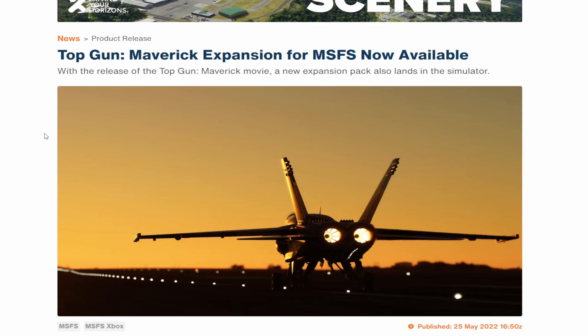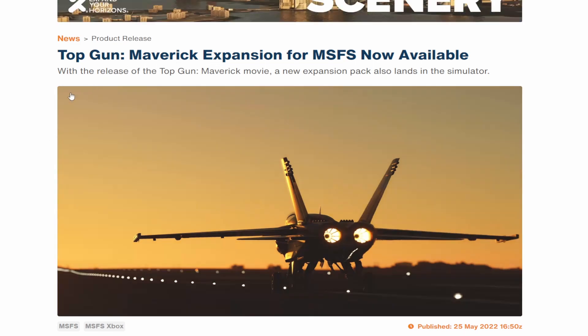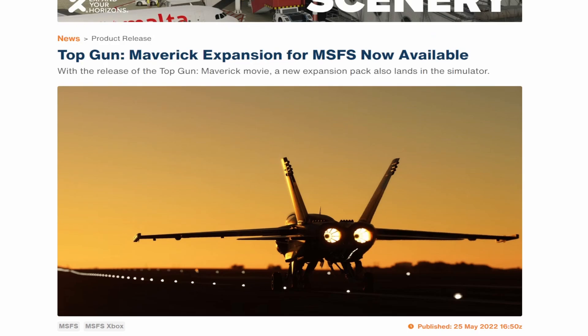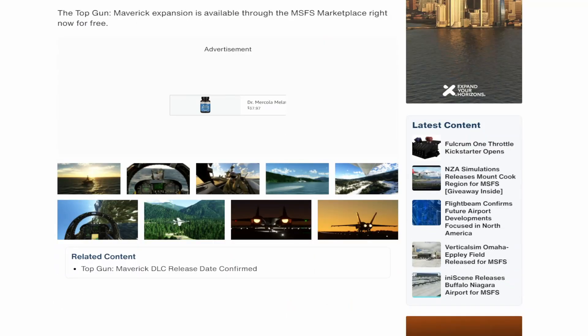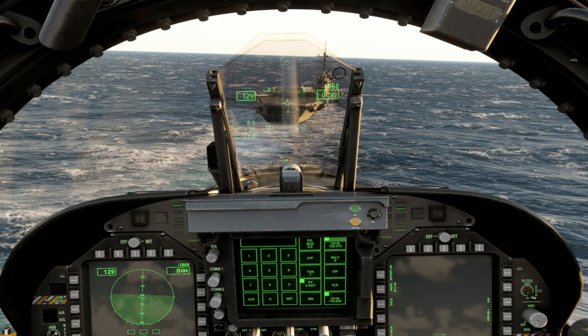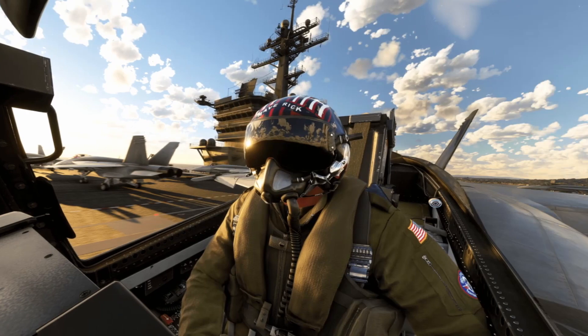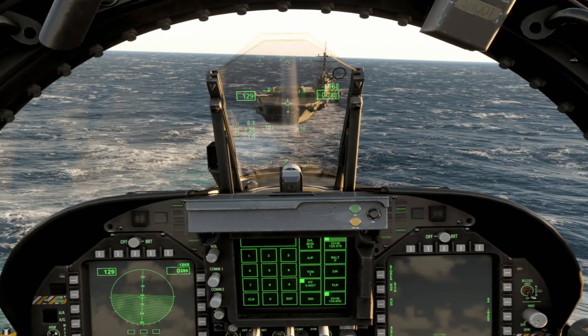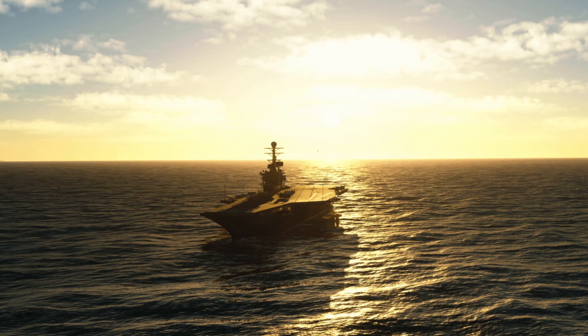With the opening of the Top Gun movie, the Top Gun Maverick expansion for Microsoft Flight Simulator has also been released. The expansion offers the F-18E Super Hornet livery for Top Gun as well as landing challenges and an expansion that adds a carrier. We're definitely going to be checking this out on the channel. I'm still on the fence about it, but it was a free update so nothing game-breaking. The screenshots look pretty cool — though that's actually a very terrible approach right there — and the graphics of MSFS will make this a pretty fun experience.